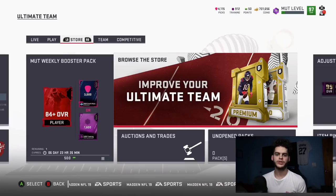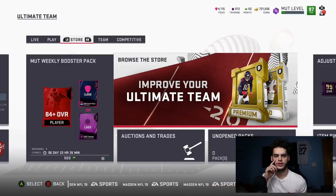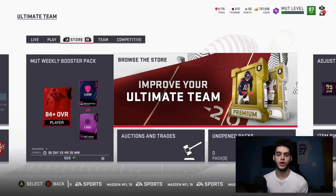Hey, what's going on everybody, it's Poodle back with another Madden Ultimate Team video. Today we got this new egg hunt style code breaker pack, which I had no idea was even coming — it was a surprise to me. I was just scrambling to find it right now. I just rolled out of bed and heard about this and jumped up really quick, so I'm making the video on it.